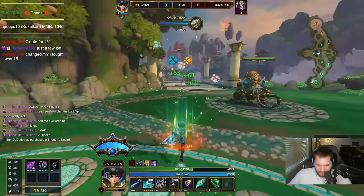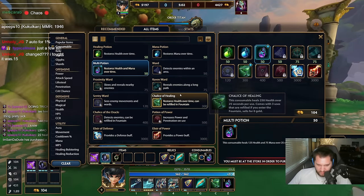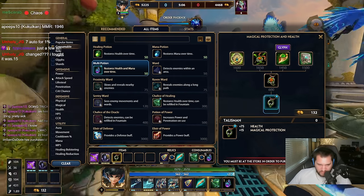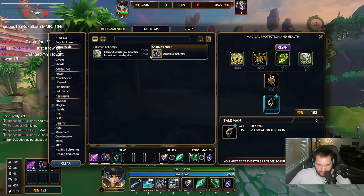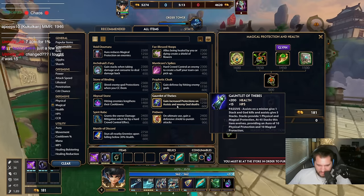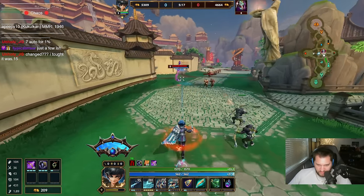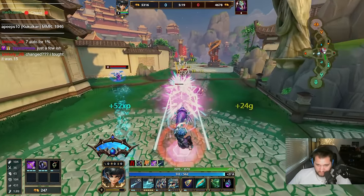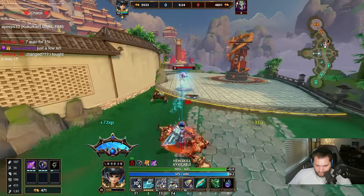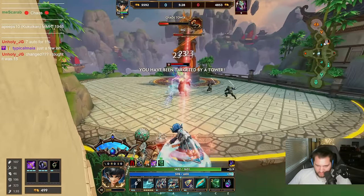Alright, Talisman now. I'll buy a multi-pot. Is there any attack speed magical items other than these two? There is not. So I could just go like Pestilence or some shit, because my goal is not to do damage — my goal is simply to land auto attacks.